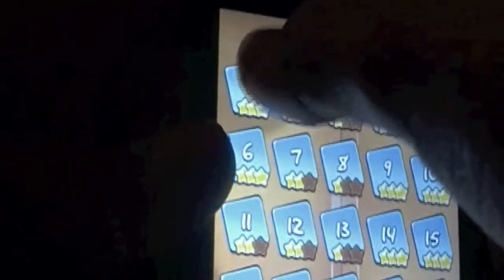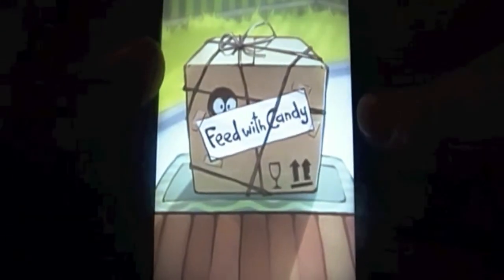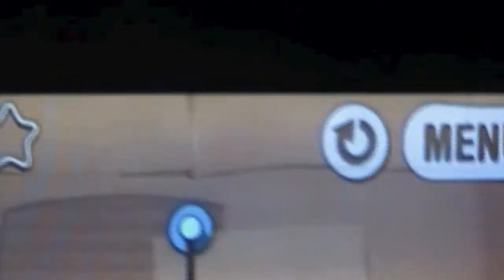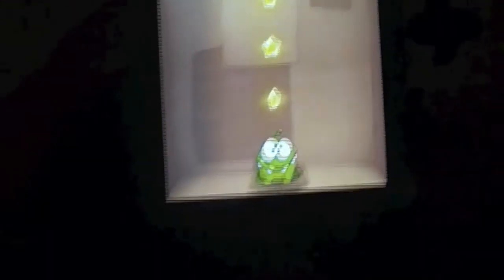It's like cutting the box while it's loading. Right here it shows you the options — slide your finger to cut the rope. You have Menu and that's your Restart, so you can restart the level if you mess up or something.